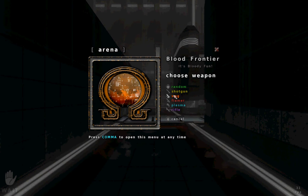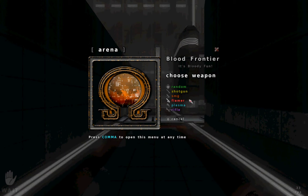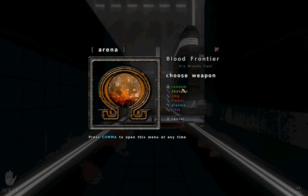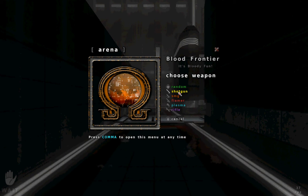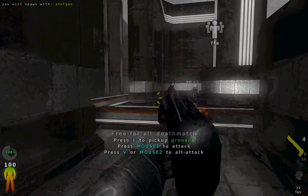Hello, this is the weapon selection screen. It's pretty obvious you can choose your weapon here. Random will just give you a random gun out of these. The first weapon I'll go over is the shotgun. It automatically reloads as you go.